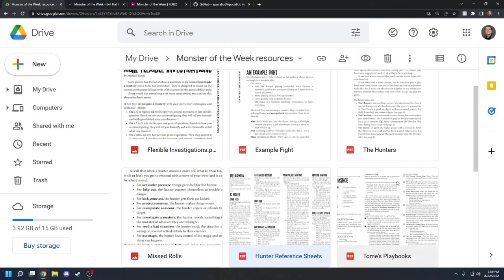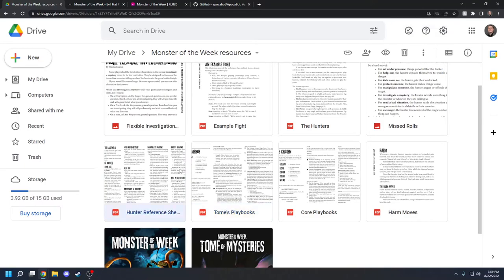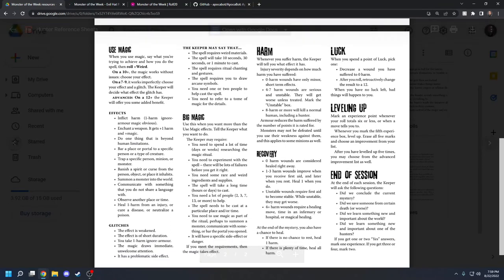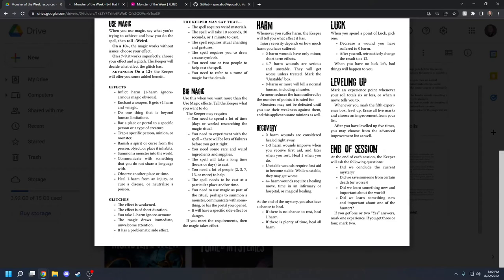In the Tome of Mysteries, they reined luck in a little bit by having luck specials — whenever you choose to use a luck point and the keeper is using Tome of Mysteries rules, something bad happens in exchange. Leveling up: anytime you fail a roll, you're going to get an experience point, so it's not all bad when you fail. When you get the fifth experience point, you level up and erase the other five marks. When you level up five times, you can choose from the advanced improvement list. At the end of the session, you can also get experience by answering questions: conclude the current mystery, save someone from certain death, learn something new about the world, or learn something new about one of the hunters — getting two or more yes answers marks experience.